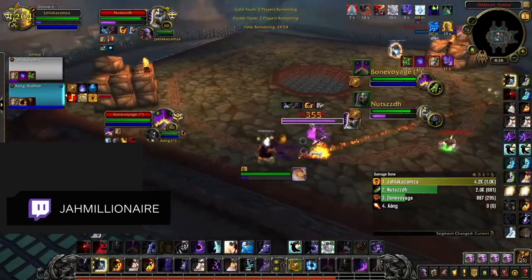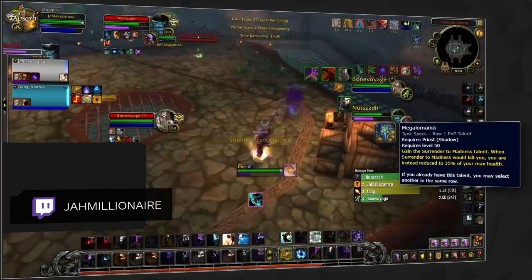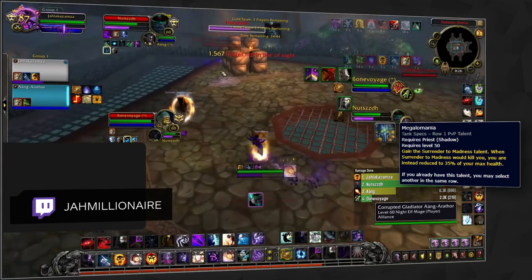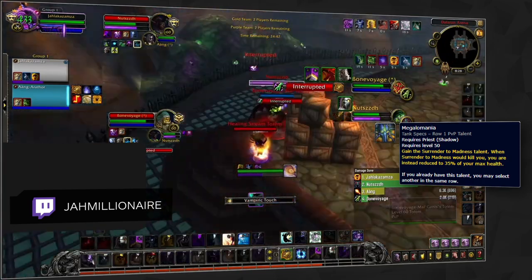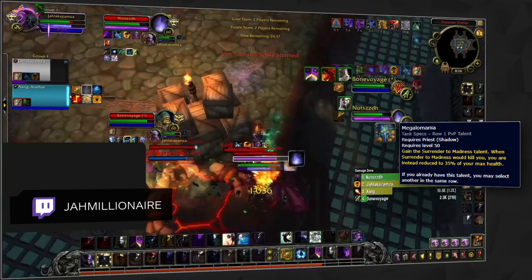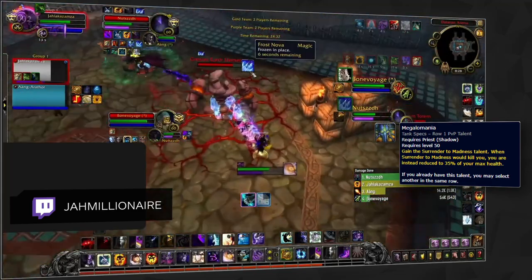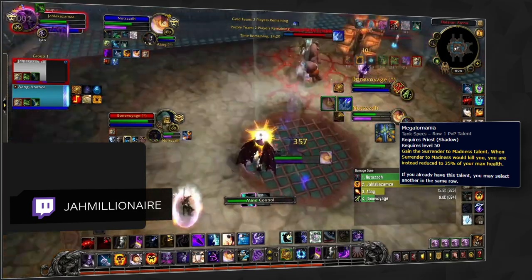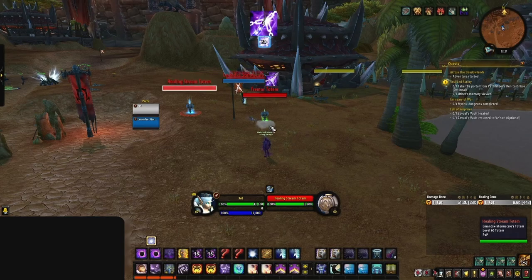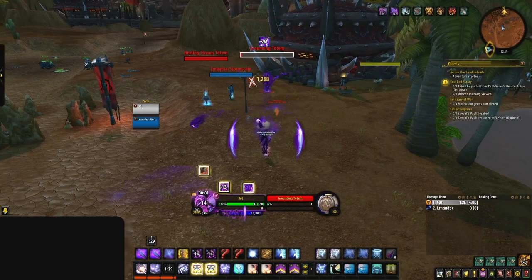Let's talk about the new additions with 9.1. Megalomania is looking to be a high risk versus high reward talent. It gives you access to another Void Form thanks to Surrender to Madness — this time it won't kill you but will drop you to 35%. Having a telegraphed time of when you're about to drop to 35% is something teams can take advantage of. But if you know you won't be the focus, this is your best offensive PvP talent. Bonus points if you use this against shamans on totems to remove the drawback altogether, making the talent even stronger.